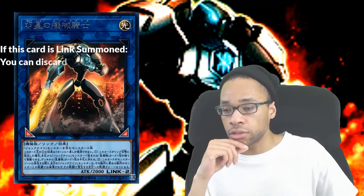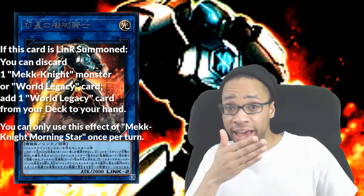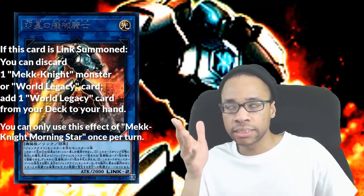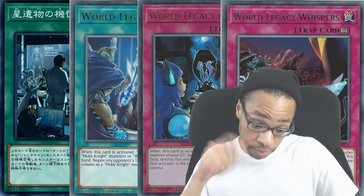If this card is Link summoned, you can discard a mech knight monster or a world legacy card to search a world legacy card. Sure, you can search world legacy cards that have nothing to do with mech knights, but why would you do something that stupid? When Memory, Key, Secret, and Whispers are mech knight themed.